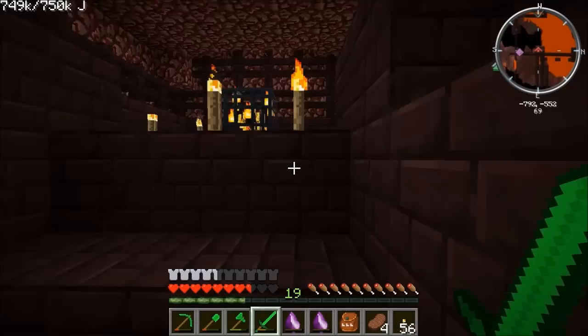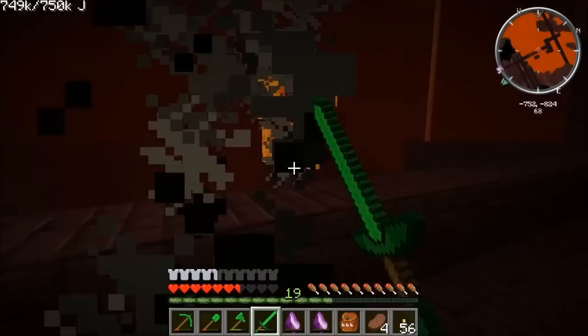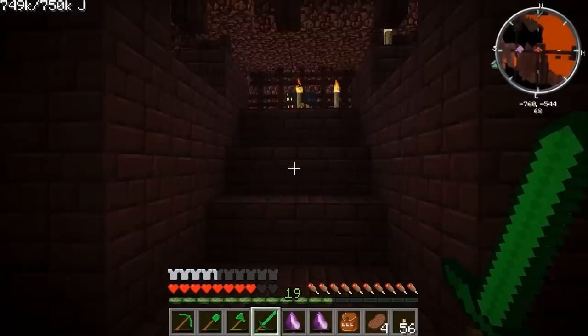We could have just started with normal skeletons or something, which are a lot easier because you can just drop them to their death. Knockback was not very nice there. I think we might have to get out of here — my fire resistance has gone, so I'm out of here for now.